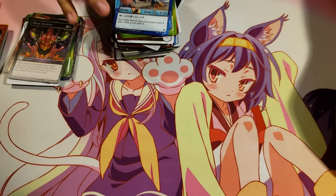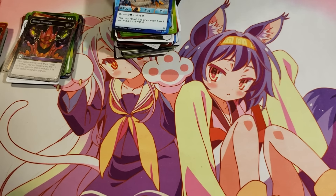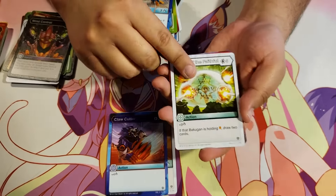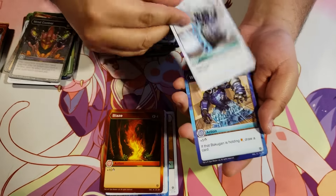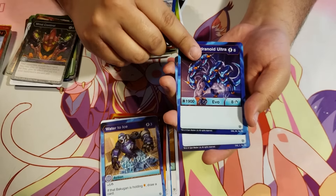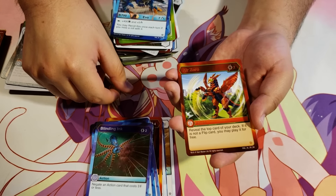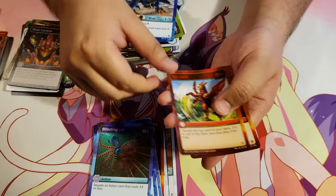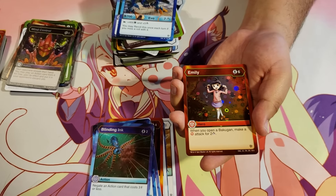So far not a lot of Bakugan elites out of this box. Hyper Hydrus Haos. Claw Cutter. Shield of the Faithful. Blaze. Mega Punch. Water to Ice. Diamond Hydranoid Ultra Aquas. Blinding Ink. Air Zero for 2 energy — reveal the top card of your deck; if it's not a flip, you may play it for free. An action version of old Dan Kuzo! And a Hex Emily for 6 energy — when you open a Bakugan, make a Pyrus attack for 2 damage.